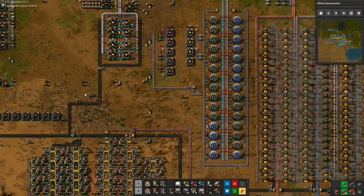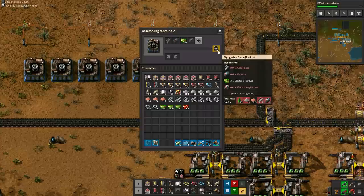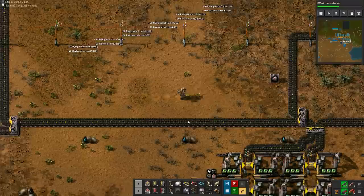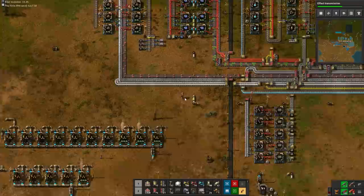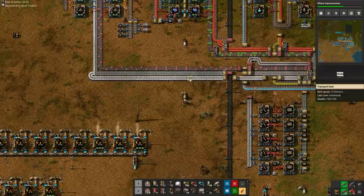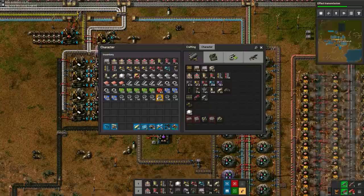Without beacons, we would need more assemblers with more modules which would then require a larger power grid, etc. Now purple science is up and running, we can work on starting production of yellow science. The 400 robot frames are finished and they will serve the same role as productivity modules for purple science. We will put them in the yellow science master chest and use them to keep track of yellow science production. If everything went well, you should have at least 400 blue chips now, which is half the amount we need for yellow science. If you have less than 400 it's ok, just take 200 now and the rest later. In that case we might have some adjusting to do to our copper distribution, but I'll explain that in a moment.